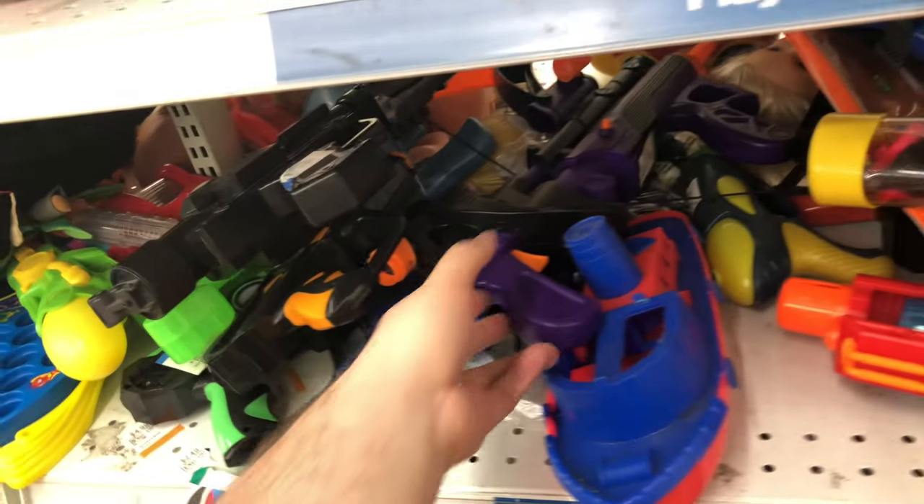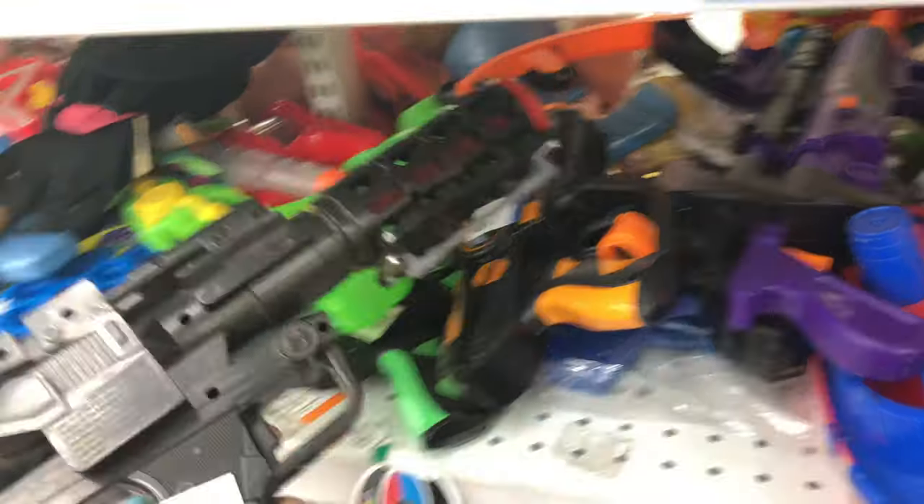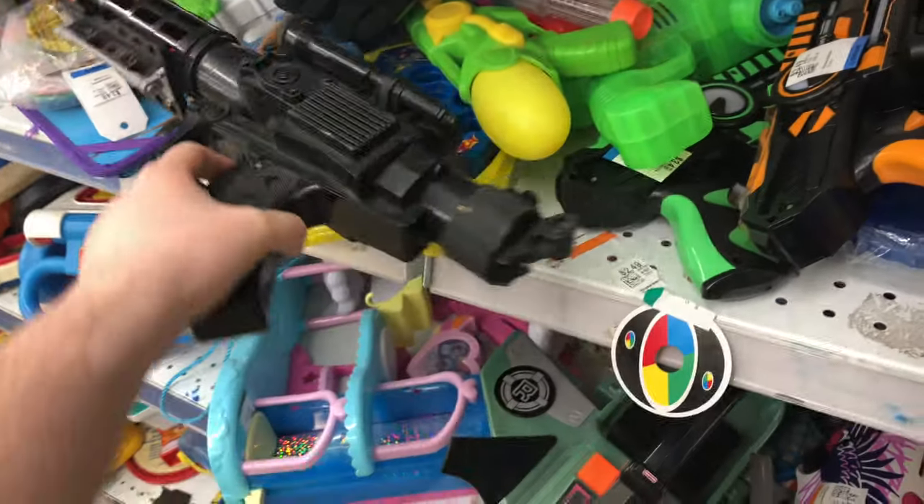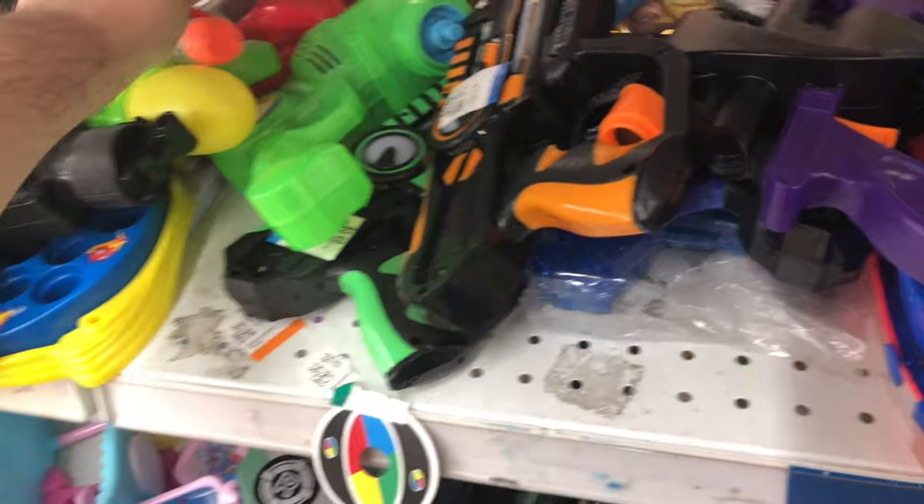Moving on over here, it looks like we got ourselves a few things. We got ourselves a Star Wars Blaster — this thing is just like a lights and sounds thing, but really cool design. Looks like we got another Rival mag over here. Let's just put that over there by that Apollo for somebody to find.